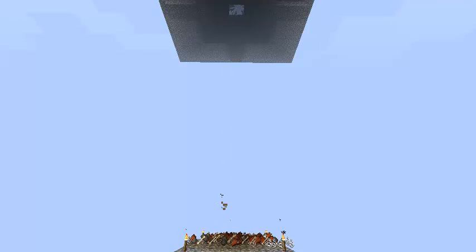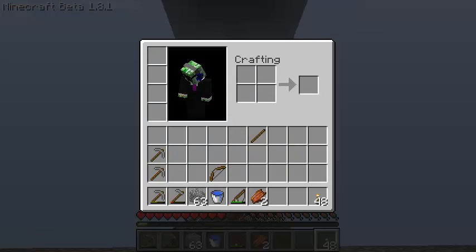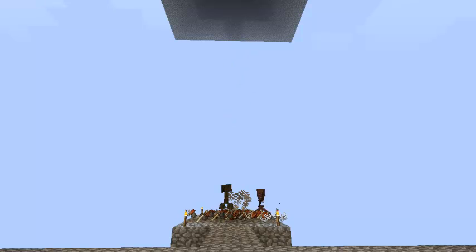Some of the new stuff in 2.1 and 2.0 are: you can travel to the Nether, you can make your way to the floating sand island, and you begin with a bucket of lava and a block of ice.